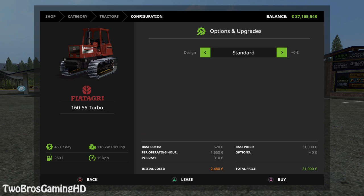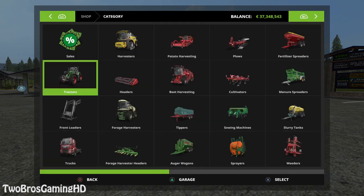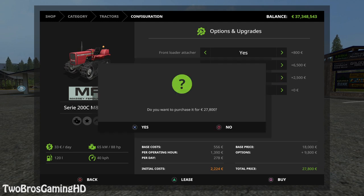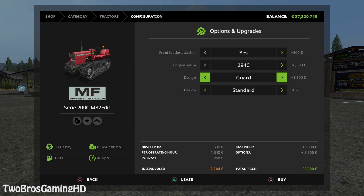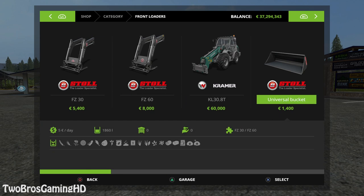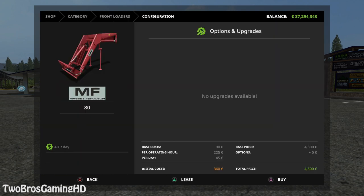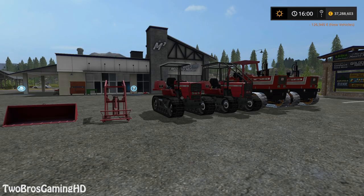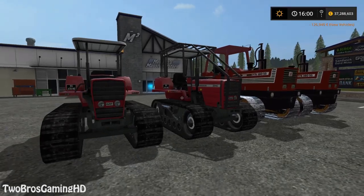Here we have the Fiat Agri tracked version - gonna go ahead and grab one right there, and we're gonna take one with cab on also. You can see right here this is the Massey Ferguson package - we already have a lot of different configurations on this tractor. You can put a front loader on, new engine setup, two engine setups, design with sunshade, guard and cover. We're gonna take guard and cover with sunshade, with warning triangle also. We're gonna go ahead and actually buy a front loader for this machine - we need a little shovel with teeth.